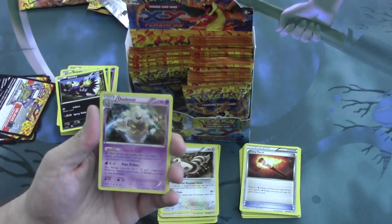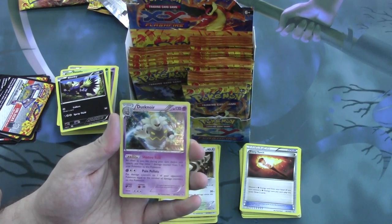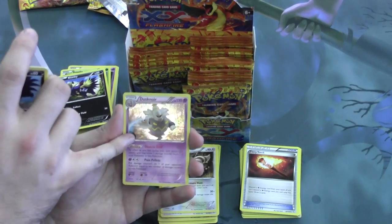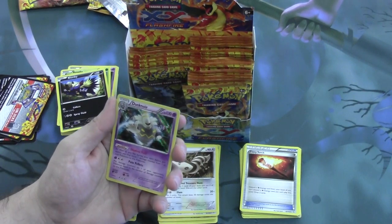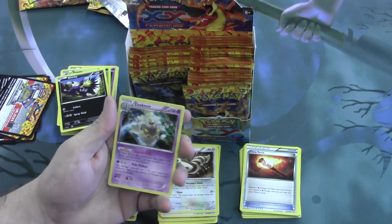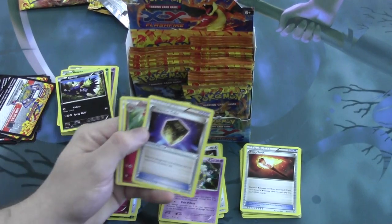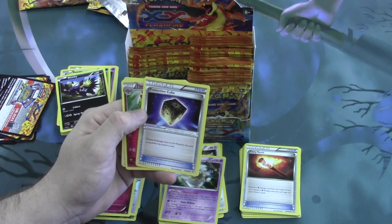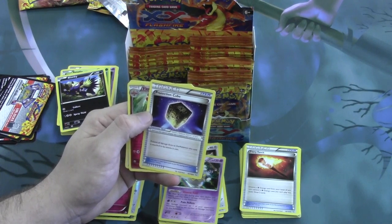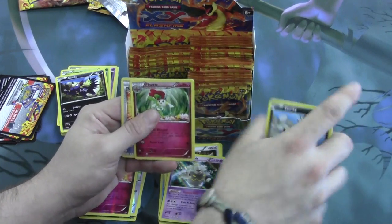Our rare is a Holofoil Dusknoir. With the ability Shadow Void: as often as you like during your turn before you attack, you may move one damage counter from one of your Pokemon to this Pokemon. And Pain Pellets puts damage counters on one of your opponent's Pokemon equal to the number of damage counters on this Pokemon. So if you really wanted to, you could throw just about everything up until knockout on him and transfer them to any of your opponent's Pokemon — he'll still maintain the damage, but that's 120 wherever you pick. Pretty excellent.